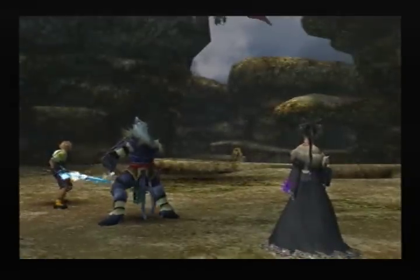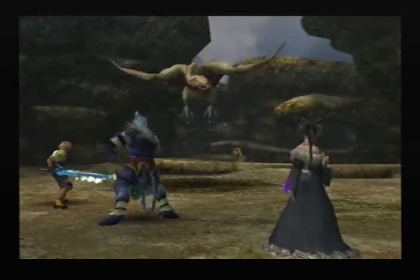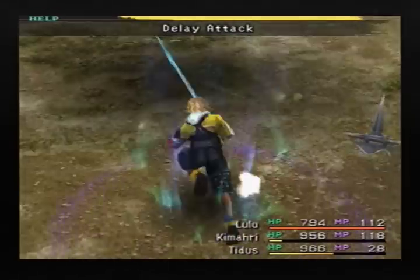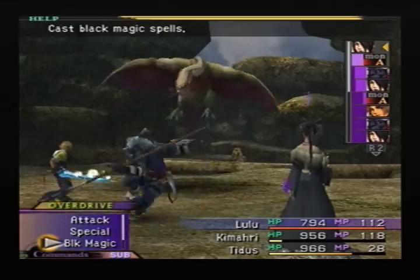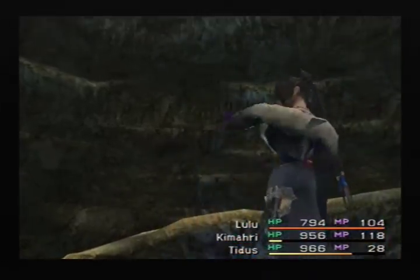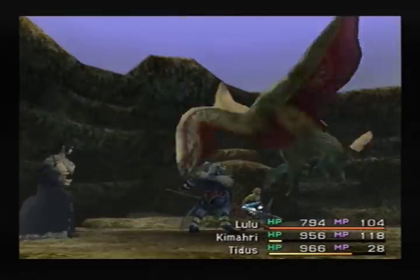We should start to understand a good amount of this language — well, not a good amount. There are a lot of M's, N's, O's, R's, S's, and T's, and we don't have those yet. We have A through J.